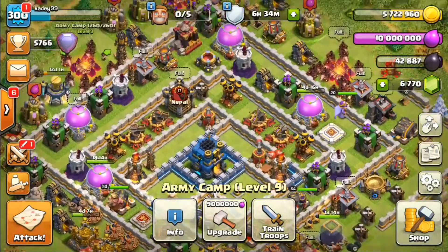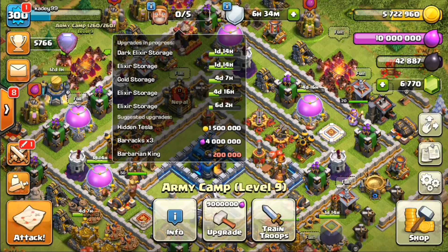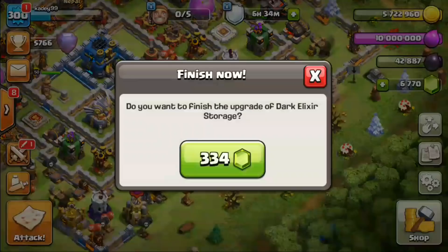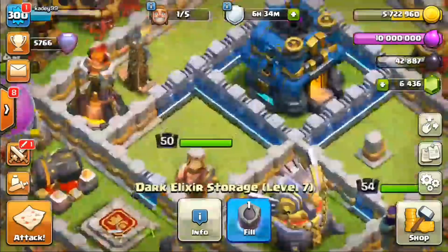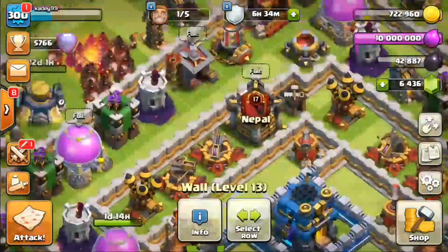We don't have a builder free, but we have elixir, so we will be upgrading our dark elixir storage to max level right here — 334 gems, done and dusted. Now we are going to upgrade one of our walls as well.